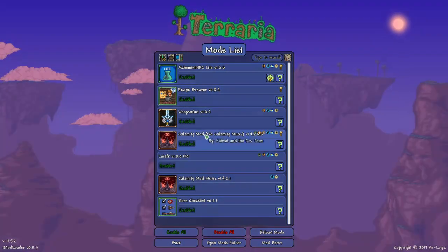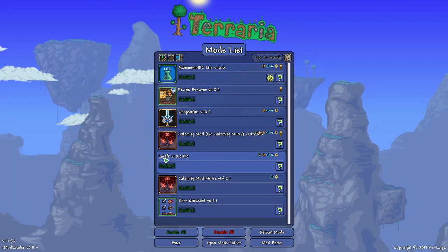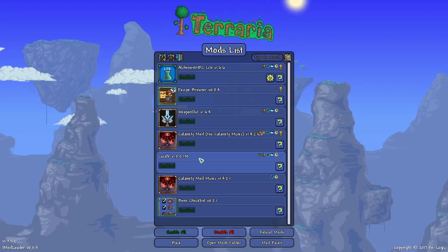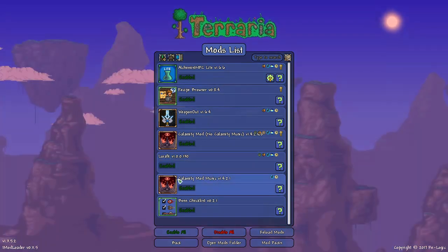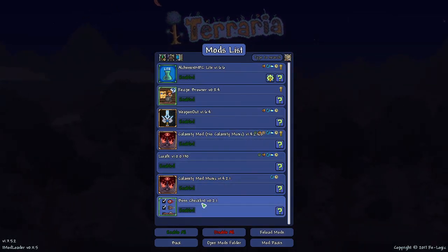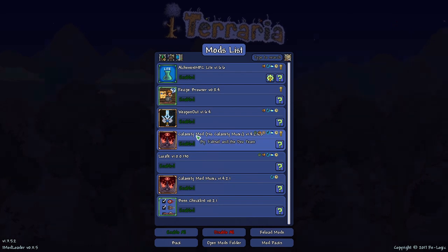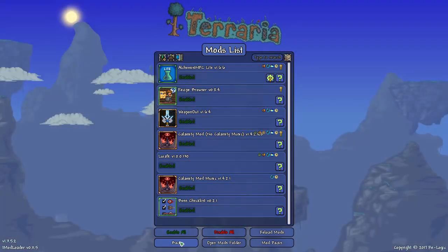We're going to be playing Calamity as the main mod. Alchemist NPC Light has a quality of life thing. Same thing with Louis AFK, and we'll talk a little bit more about these as we go. And lastly we've got Calamity mod music, which goes with Calamity, and the boss checklist, which is just quality of life. So it's really just a Calamity let's play. We're not going to be putting too many other mods into this.